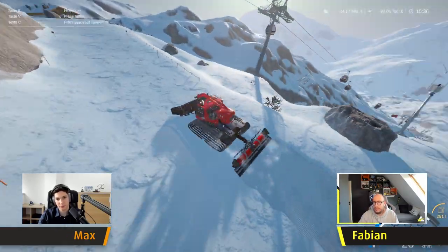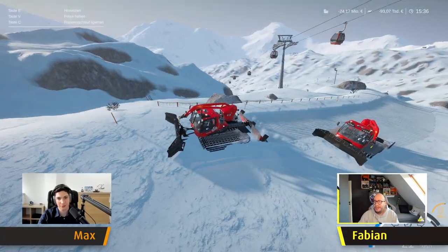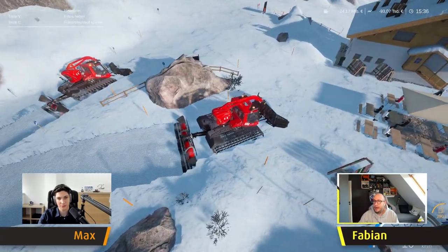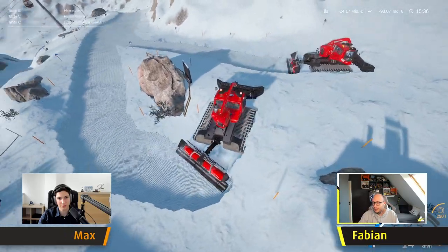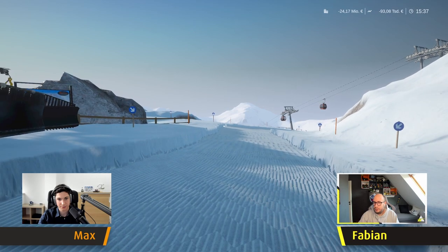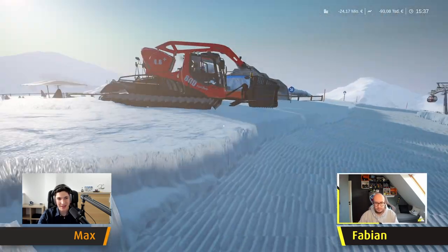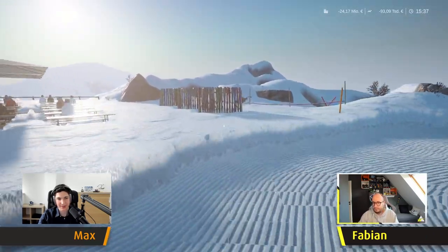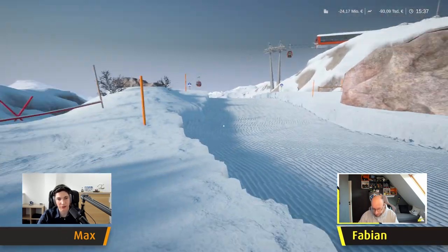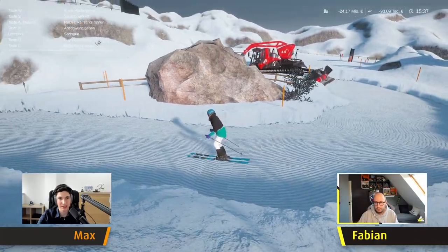Let's park our snow cats just at this restaurant in front of us since we have a really nice overview from here, and I really want to showcase one of the major new features which was highly requested. There are some skis nearby and players always wanted to grab them and ride down the slopes. The good news is we already had a skiing mode in Alpine, and we've worked a lot on improving it and making it really fun to play also in multiplayer, and we're very glad to present our brand new skiing mode.